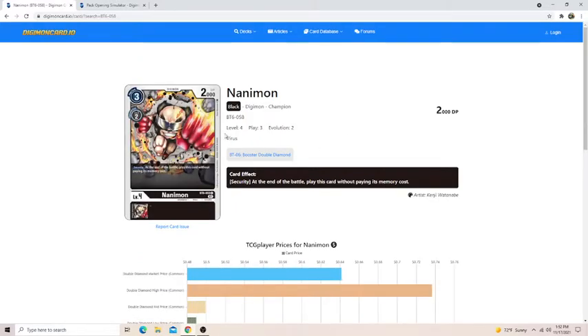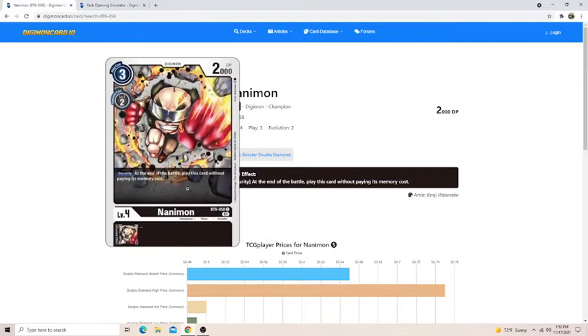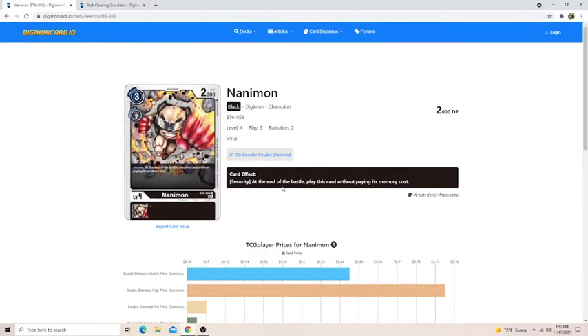Nanymon is the same thing — it's another security Digimon. If you pull it, you're probably going to play it because if you hit it in security it's cool. This card is terrible otherwise — it's a play cost three for a 2k, dies to everything. But it is a level four you can play for free theoretically, so the advantage might just be enough that you want to play it.